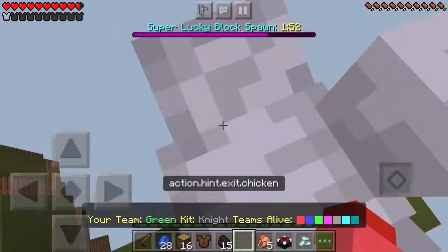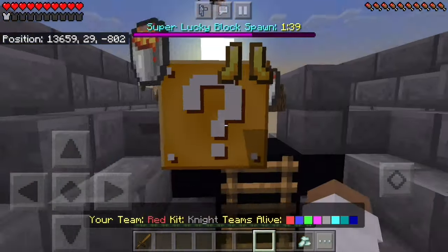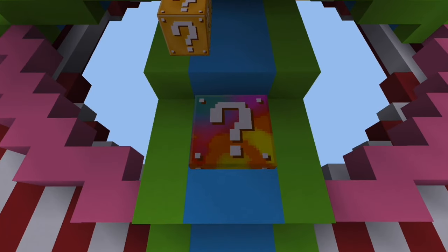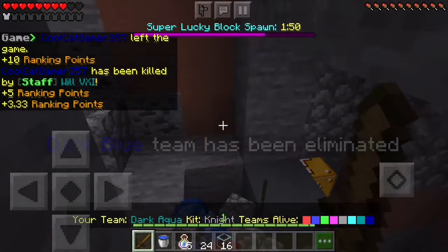But there are also good things, like a bridge builder that will build a bridge for you, plus armor and weapons. There are super lucky blocks that spawn in a certain time frame — these hold very good stuff. Use what you get from lucky blocks to eliminate your opponents and be the last one alive.